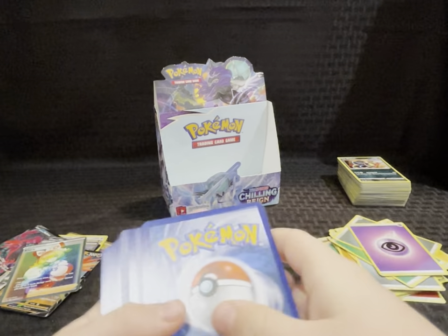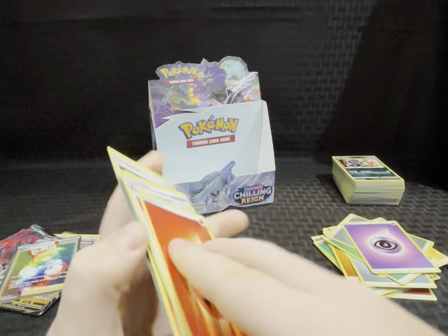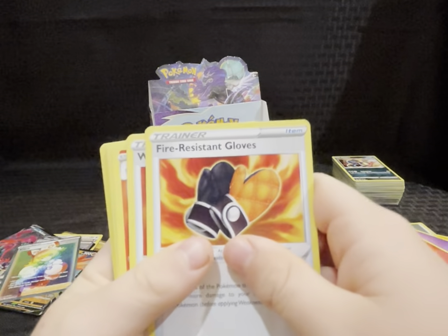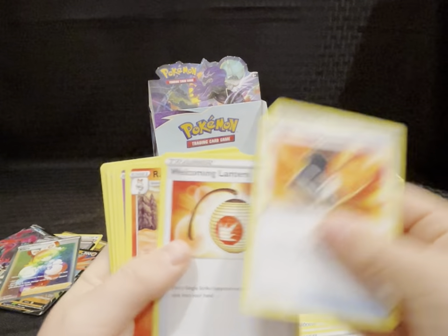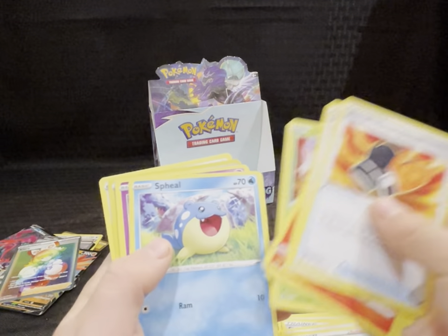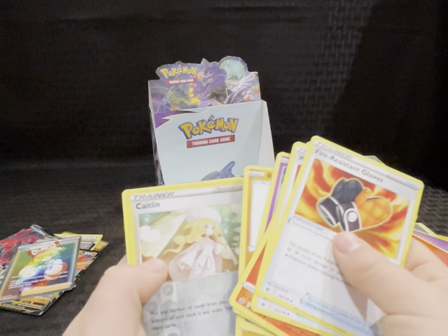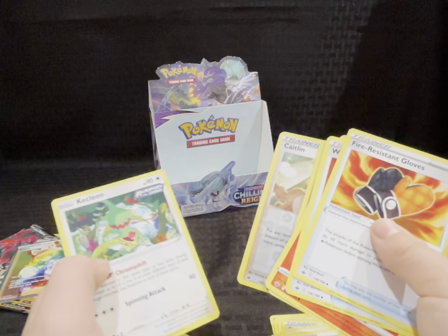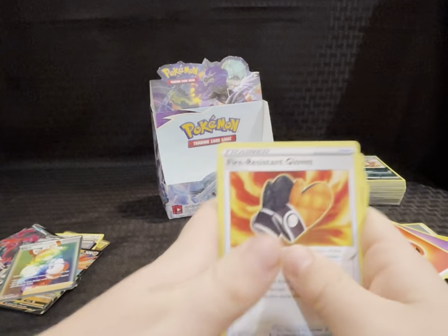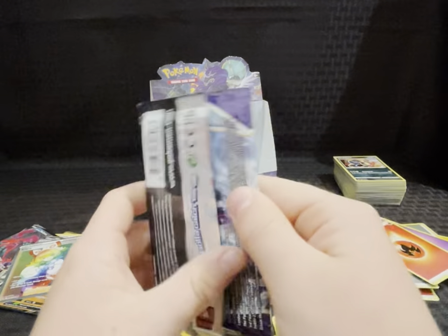Next pack — code card. Energy, fire resistant gloves, Welcoming Lantern, Rabsca, Route, Heracross, Field, Antenna, Rockruff, reverse holo, Caitlin, and just a heart. Okay, next pack — wow, there are a lot of packs.